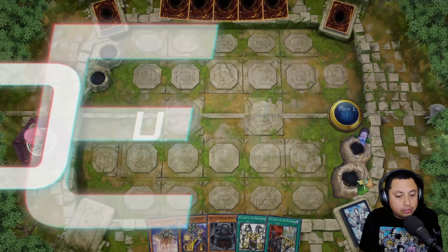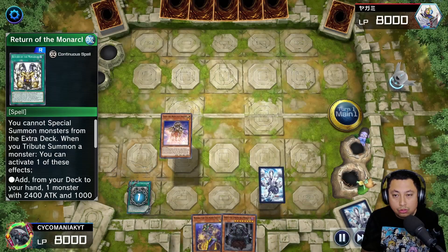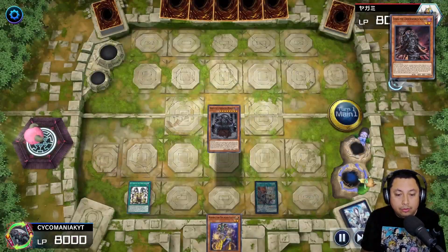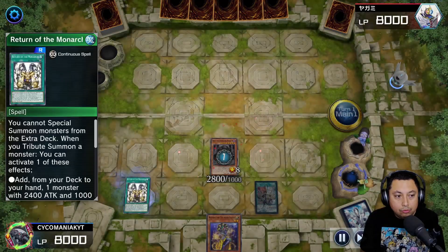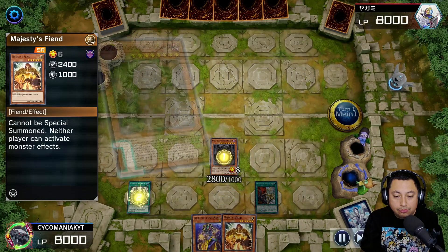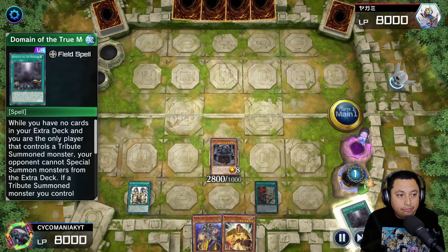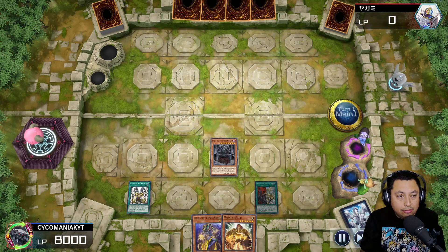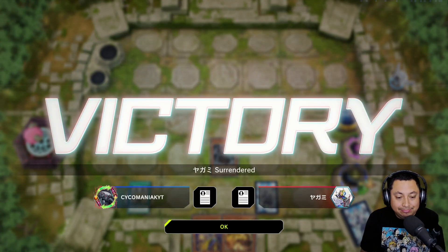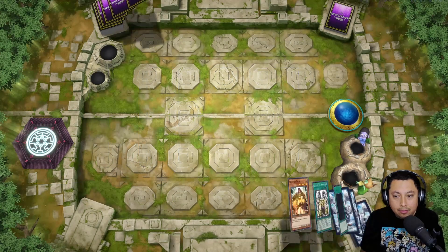For our first match we luckily go first. In this event a lot of people are opting to go second because they're using Crusadias or other decks that have a better time going second. We get Erebus the Underworld Monarch right away. We use Return of the Monarchs, match the Fiend and pitch, return one to hand, use Phantasm of the Monarch, and get Domain of the Monarchs. They surrender — they just give up when they see Monarchs because they know they can't do anything.